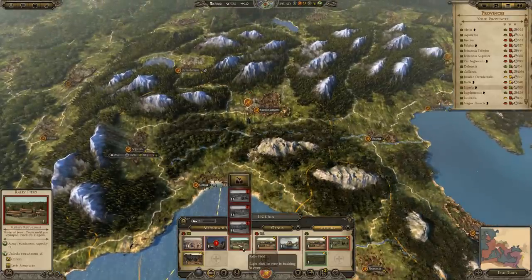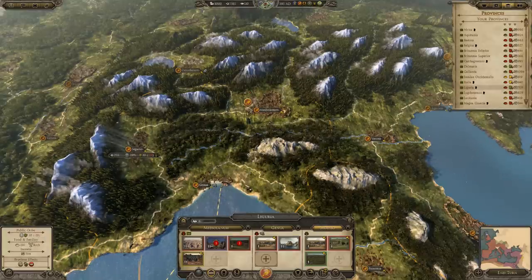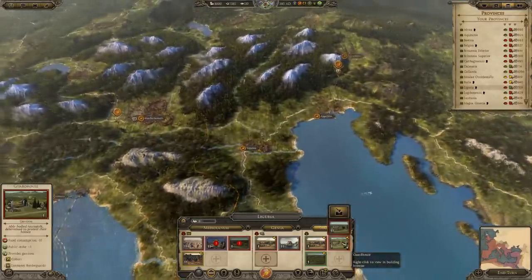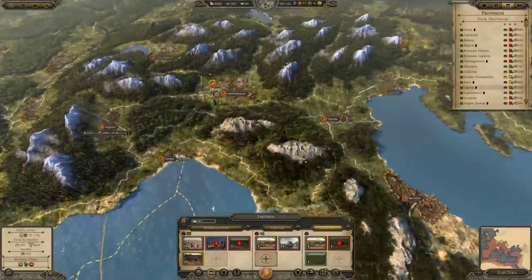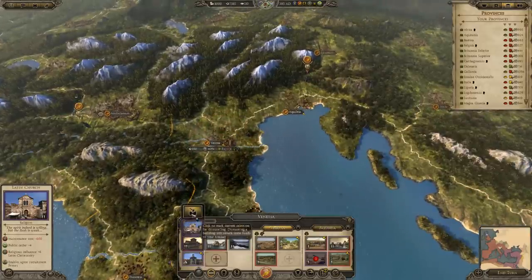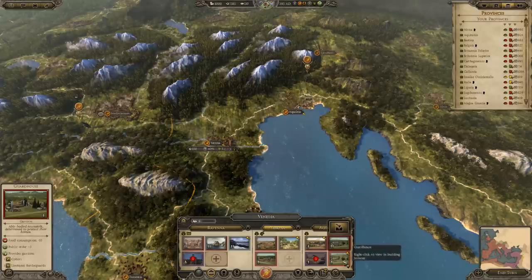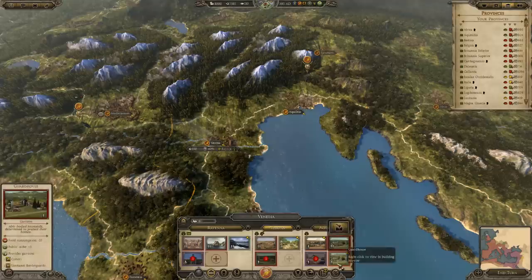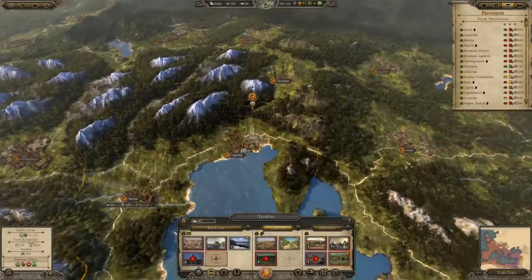Same thing with rally fields — we don't need these troops and they're taking up a build slot we need for something else. Get rid of them. We can keep the guardhouse in some provinces, but I'll get rid of the one in Segusio. Too many churches — it's no wonder they're not making much cash despite being supposedly the most powerful country in the world. Get rid of the rally fields. I'll leave the guardhouse at Achilleo because this settlement is probably going to get pummeled the most.